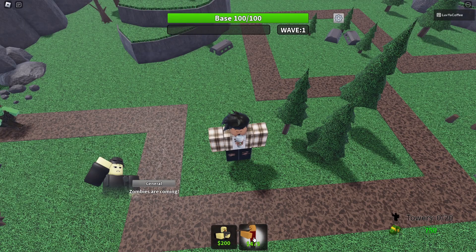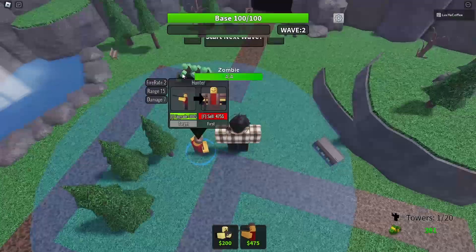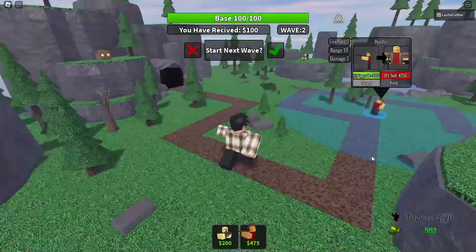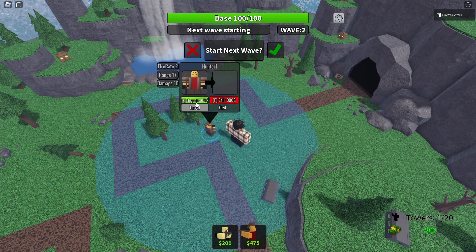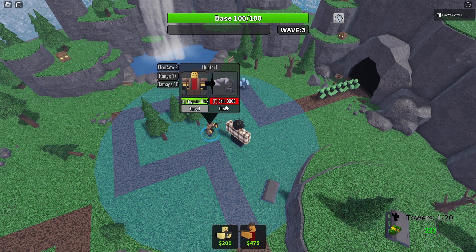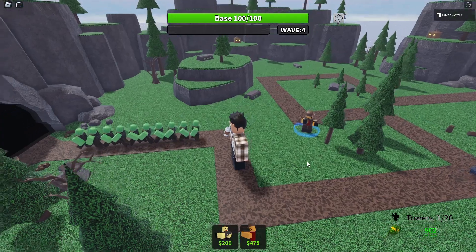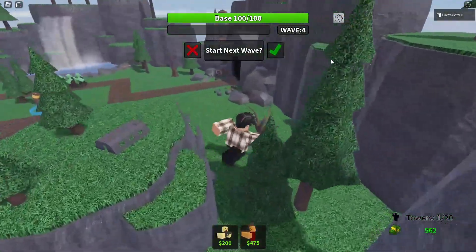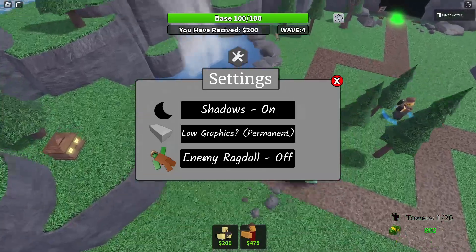Zombies are coming — I'll put my hunter dude right around here. The UI when you click on a tower is really small, but I like how it's locked onto the character rather than sitting on your screen. You can click off it without hitting a specific button. There are targeting options: first, last, near, strongest, weakest — and keybinds too. The hunter tower can take care of literally everything. We have a base HP and a wave counter, but it doesn't say how many waves there are total.